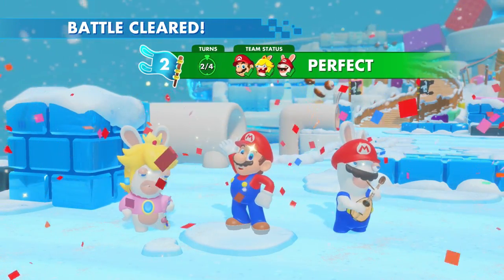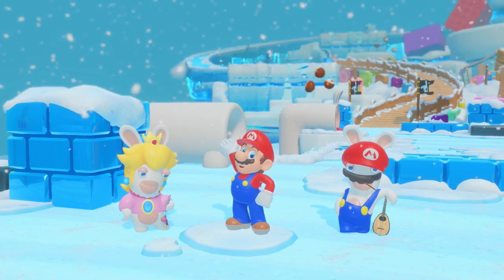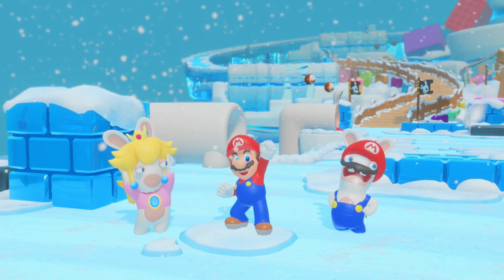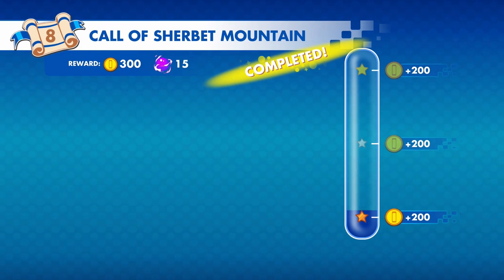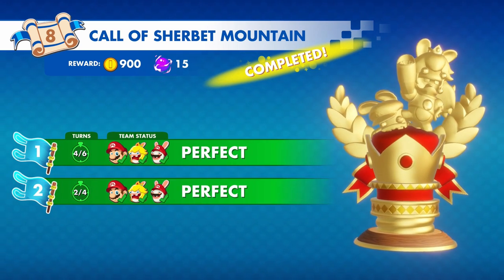Another perfect battle right there. Everyone's favorite — the Yooka-Laylee reference. That worked out really, really well. I can't really imagine that going better — I got 15 orbs, about 600-900 coins total. Next battle is probably going to be a boss fight.